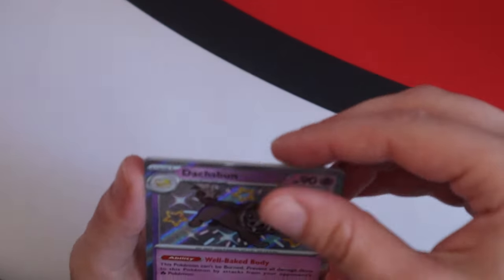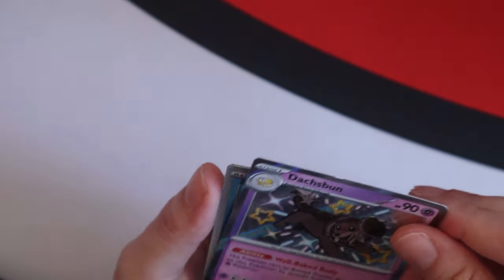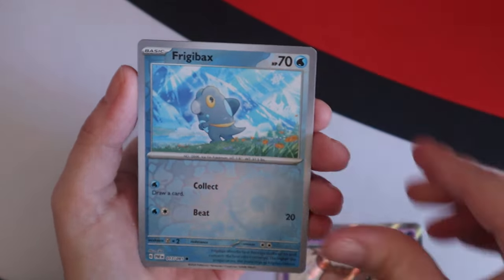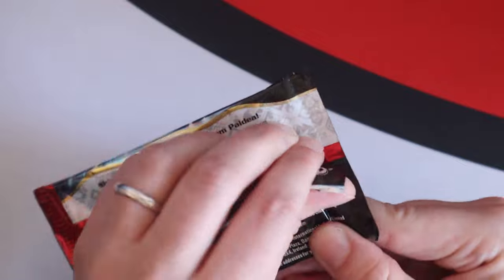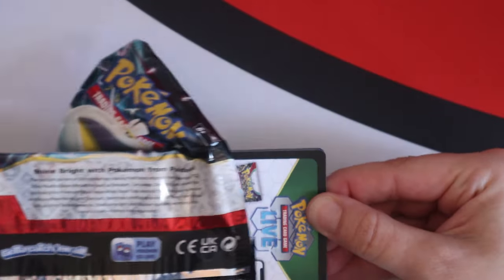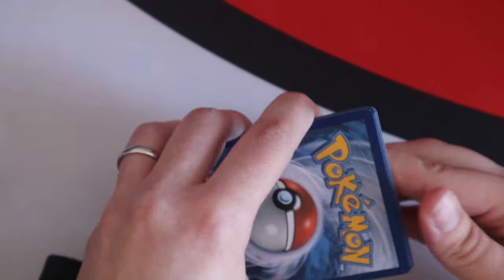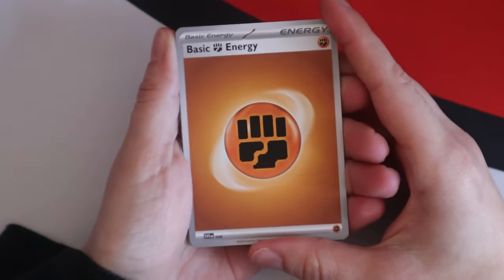We got one of the big money cards — two, really, if you count Gardevoir, but everybody wants a Charizard. Dash Bun — yes, another hit, another thing that we needed. A damaged pack, another mug of water. Pikachu invited us to a very cool Paldean Fates launch event — shout out Pikachu!